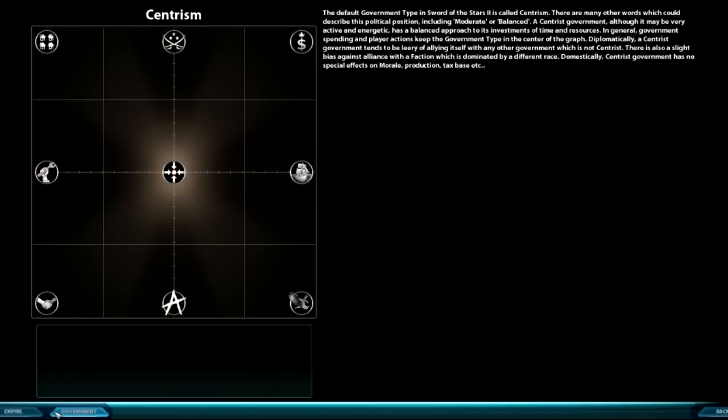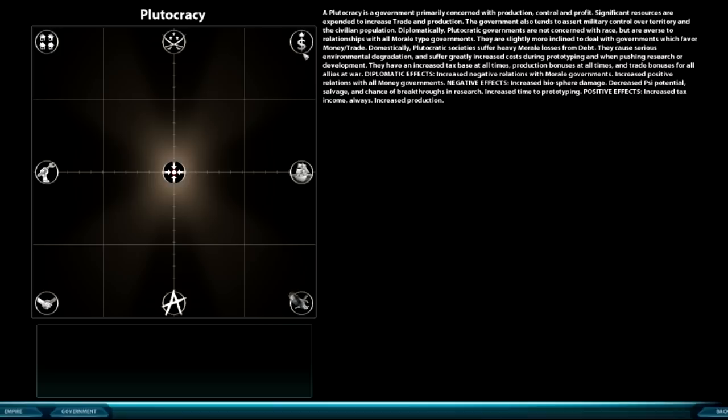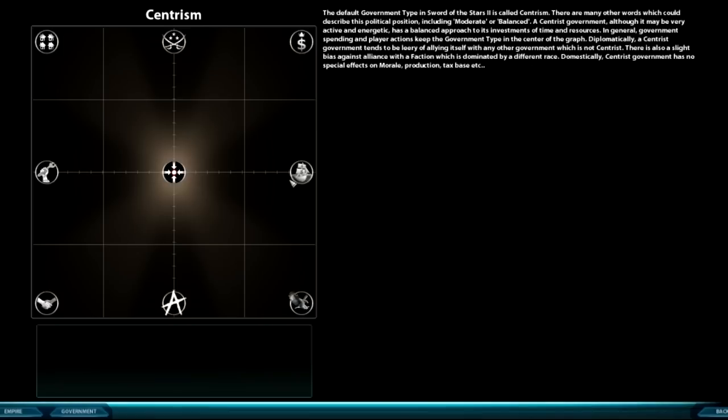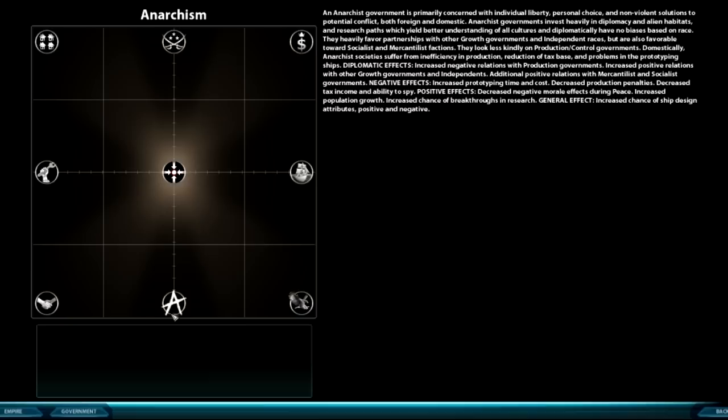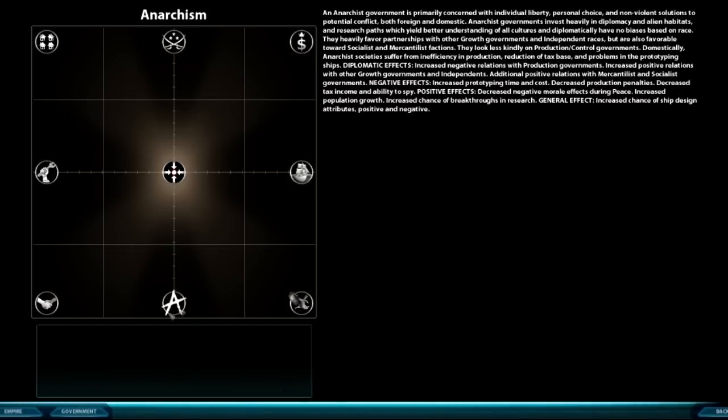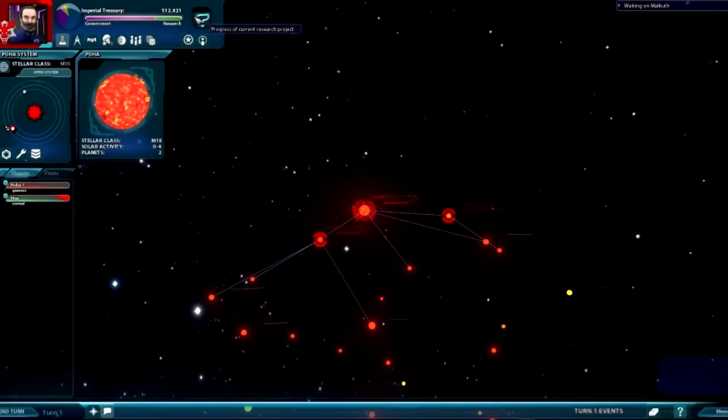If you want to go to government — there's no way to choose your government in Sword of the Stars. What happens is you get certain benefits to playing a certain way. So if you're a massive asshole dictator and you're taxing people to death, this might go towards being more of a dictator. Let's go to the research screen.